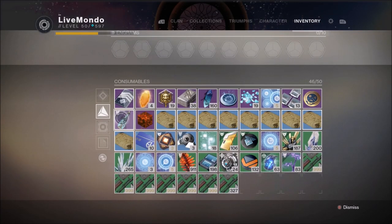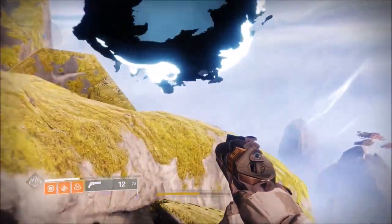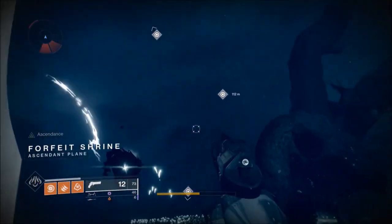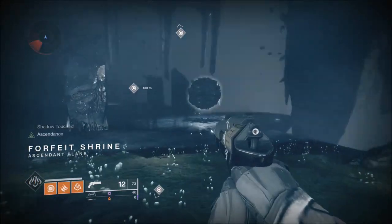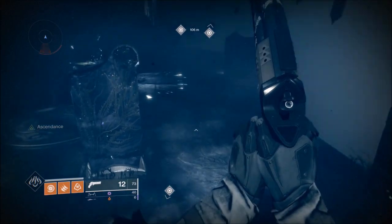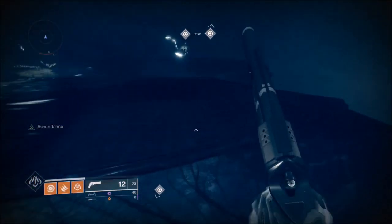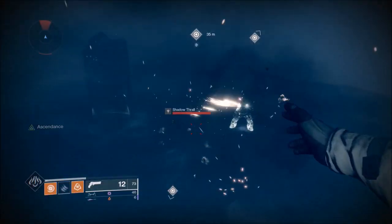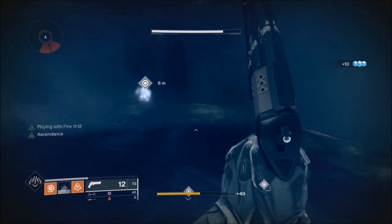As soon as we drop in, I'm going to identify the first orb I'm going to go for and just go for it straight away. I'm going to take this one to the left, the bottom one. When you're going for the orb, it's very simple — avoid the blights as much as you can, take a very straight route. If you see adds, keep your forward momentum going, jump over the adds, and don't try to deal with any adds during this run.